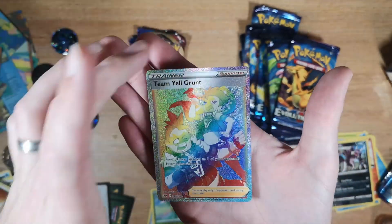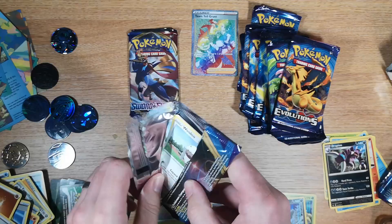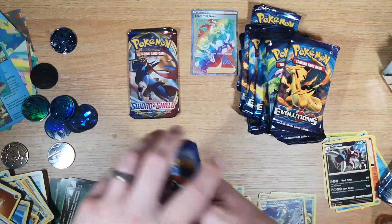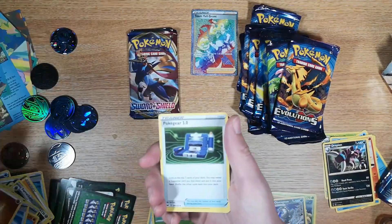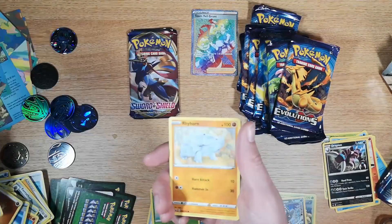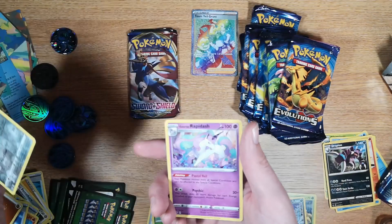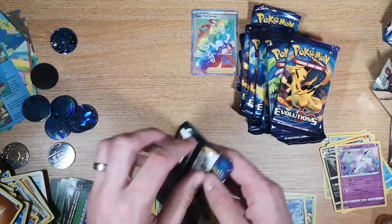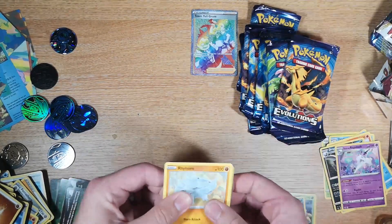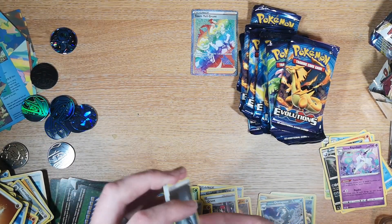It's in really nice condition as well. Finally, almost saved the best till last for that set. Back to normal though — one, two, three, four — water, nope. Pokégear 3.0, Pesudot, Eldegoss, Wooloo, Grookey, Sobble, Rhyhorn, Roselia, a Galarian Perrserker, and a Galarian Rapidash regular rare. The Team Yell Grunt is a very, very pretty card.